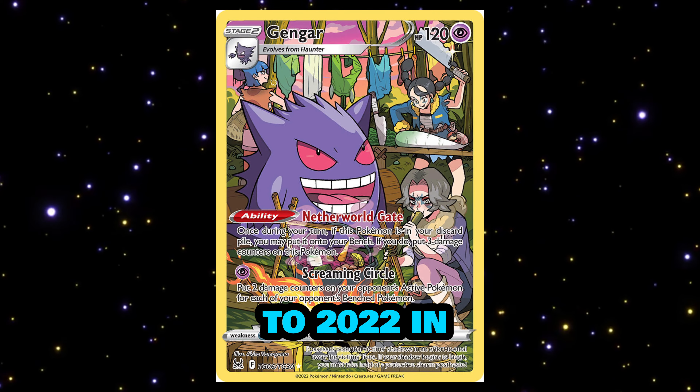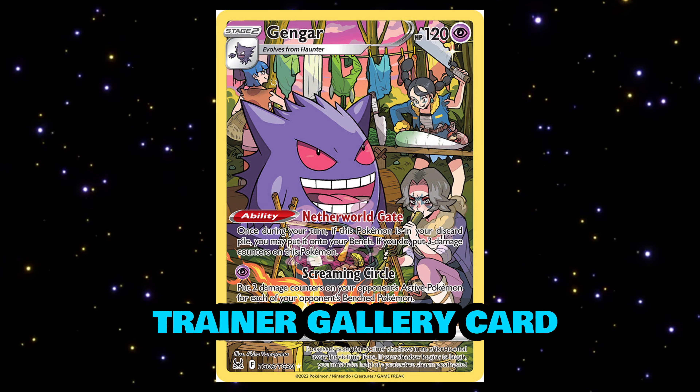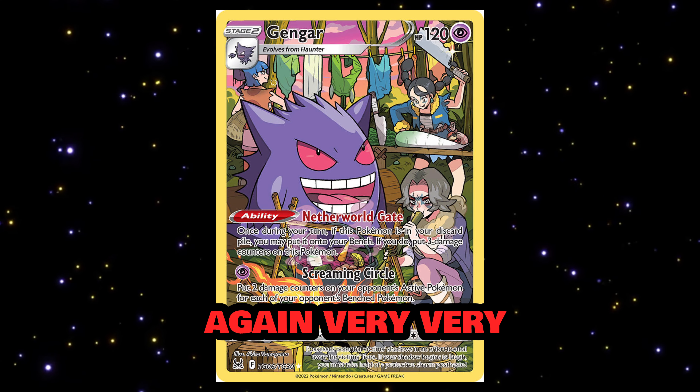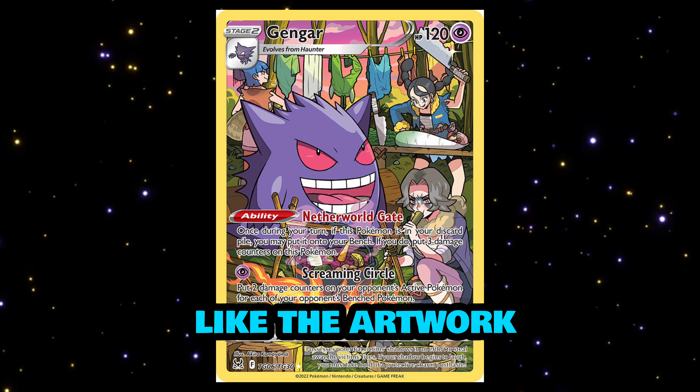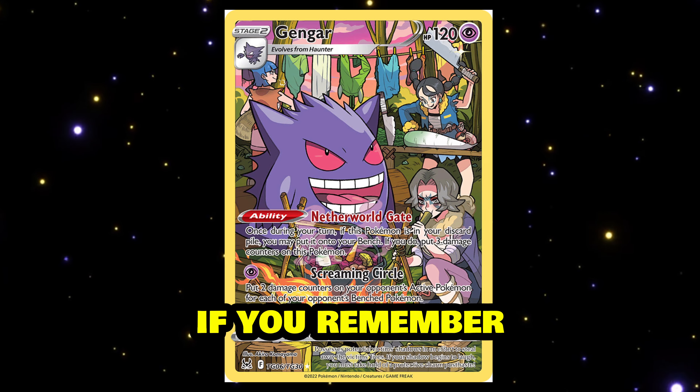Fast forward to 2022 in Sword and Shield, and we have Gengar from Lost Origin — this is a trainer gallery card. Again, a very cool card. I really like the artwork and it's something very different compared to some of the older cards.